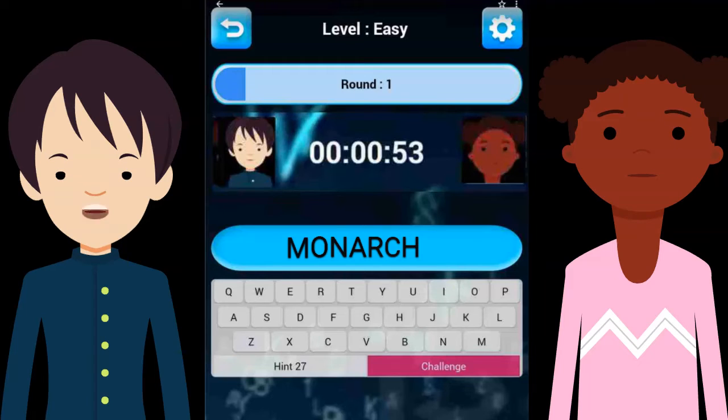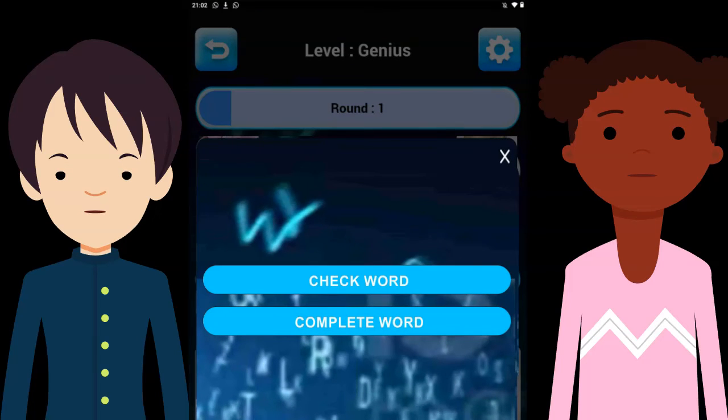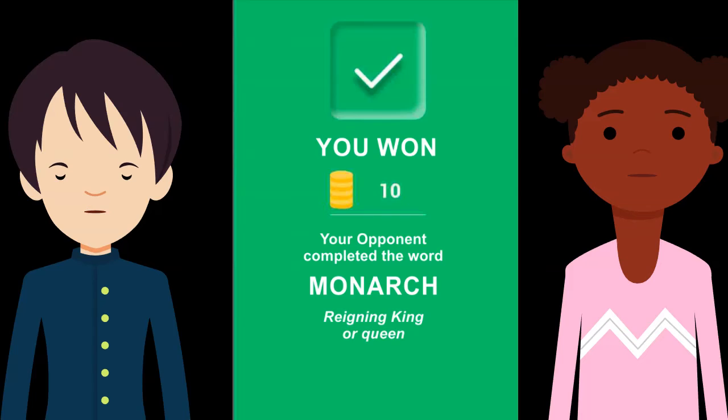M, O, N, A, R, C, H — isn't that a word? I think it is. I'm going to use the check word challenge. So I tap the challenge bar at the bottom of the screen. There's the challenge screen, and now I tap the check word bar. Yes, it is a word — monarch.